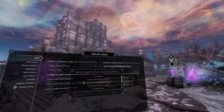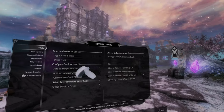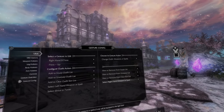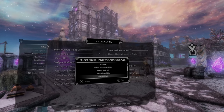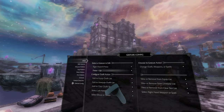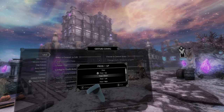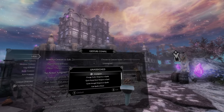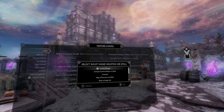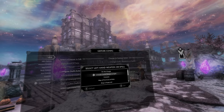Now let's go to Gesture Config. Select Right Hand, B Press, and then under that, set it to Press and Up — so that means when I press the button and swipe my hand up, something's going to happen. Under Choose Its Gesture Action, change that to Change Outfit Weapons or Spells. We're using our right hand B press, so we want our right hand to be equipped with a spell — scroll down and select Flames. Then go back, do Right Hand, B Press, but this time Press and Down, and set the gesture action to Change Weapon Outfits or Spells, selecting Right Hand Weapon or Spell as Unequip Current Weapon or Spell. Set this for both the right hand and the left hand.